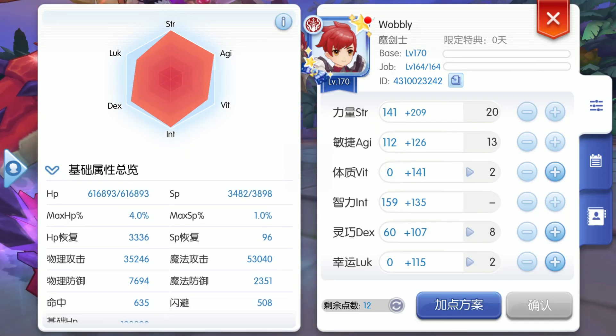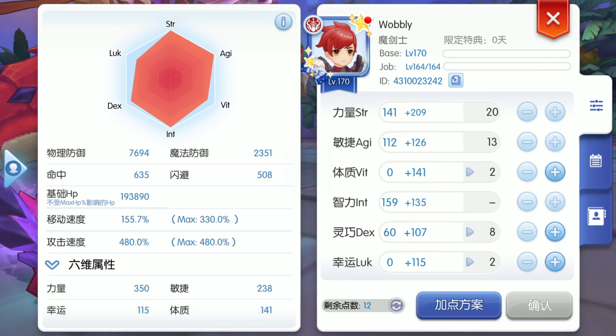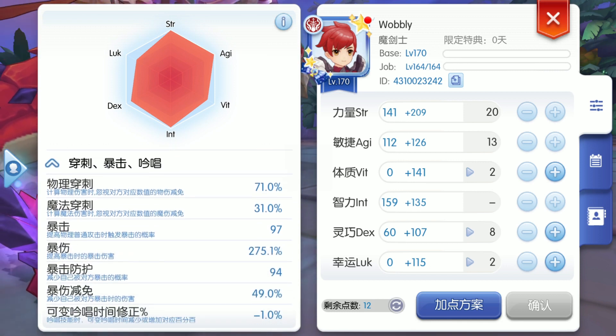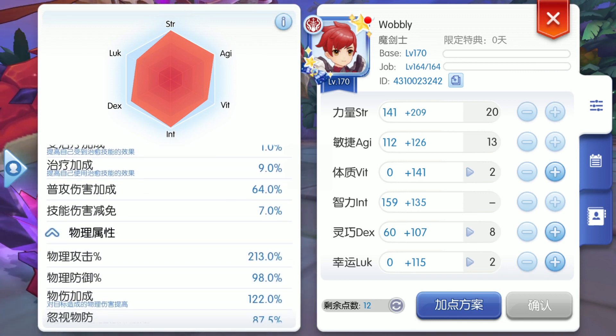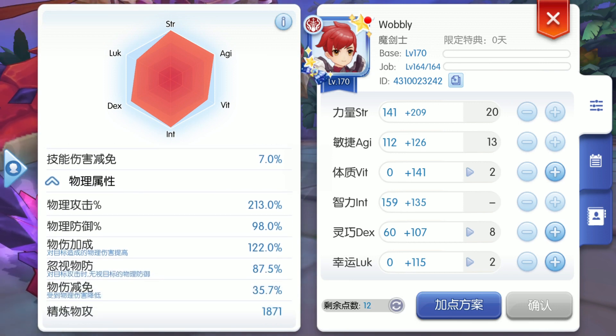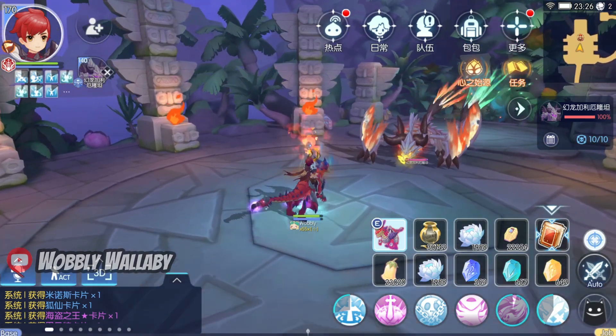For stats, I have 35,000 attack and 53,000 magic attack, 71% penetration, 64% auto attack damage increase, 213% damage, and 122% physical damage increase. I cast off buffs then run towards the dragon.